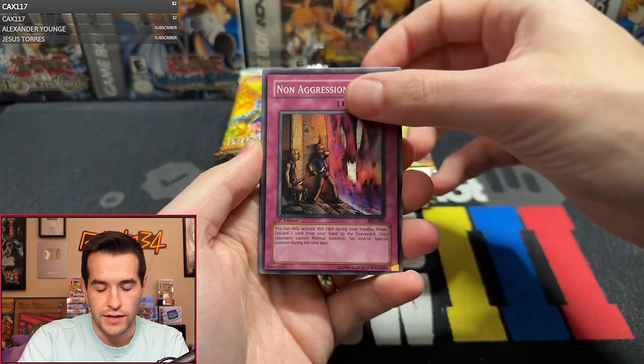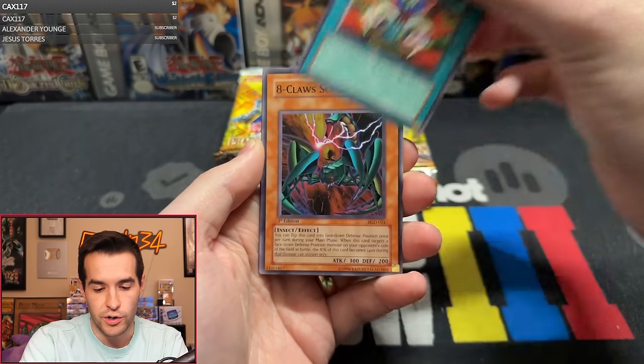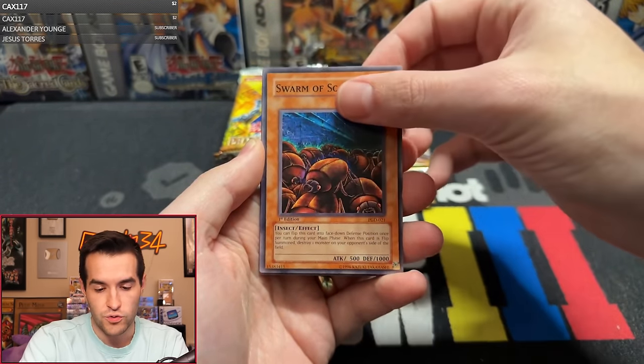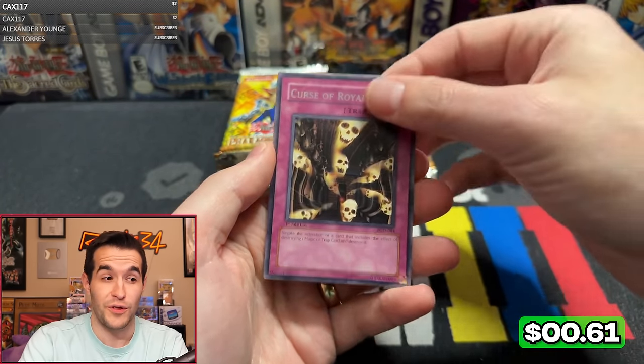Pack four, Timinity, Non-Aggression Area. We have Mooka's Yolk, Charm of Shabti, Card Shuffle, A-Claw Scorpion, Swarm of Scarabs, Narrow Pass. I saw the trap card and was like, might be it — not quite. Not quite.